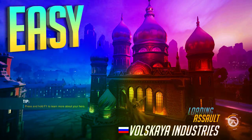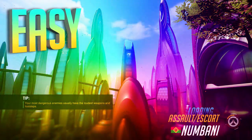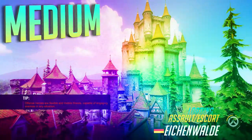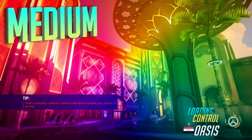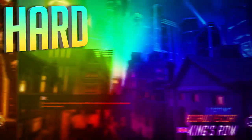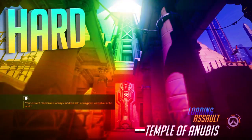We're going to be kicking things off with Polskaya Industries, then heading on over to Dorado, then Numbani, followed by Hollywood, Route 66, and then Blizzard World. In the medium section we've got Ikenwald, Ilios, Nepal, Lijang Tower, Oasis, Watchpoint Gibraltar, and then Hanamura. Finally we're going to be closing things out with hard maps such as King's Row, Horizon Lunar Colony, Junkertown, and Temple of Anubis.